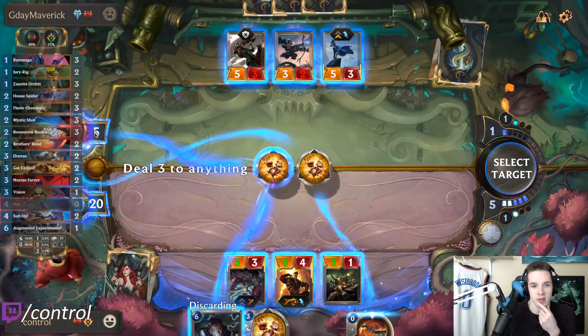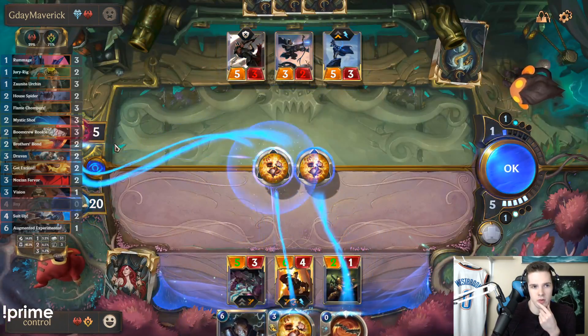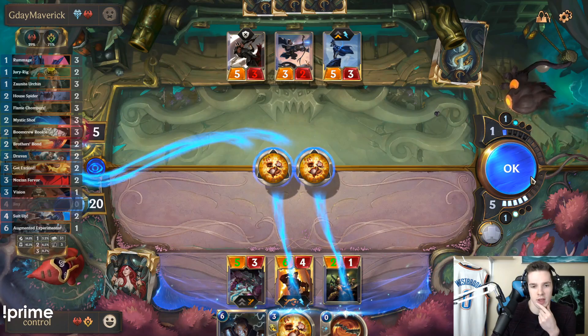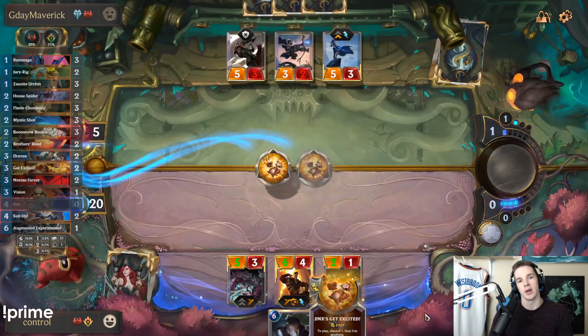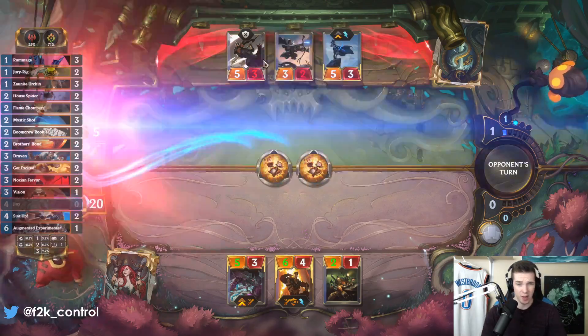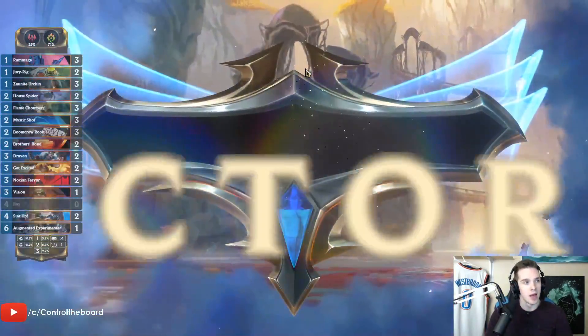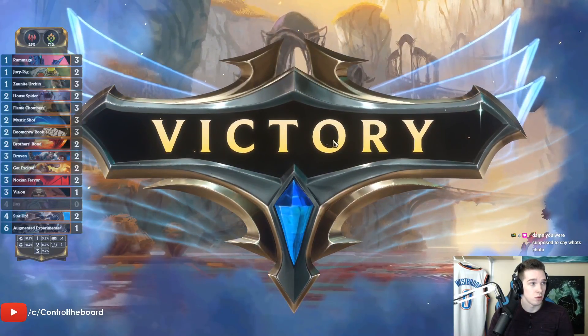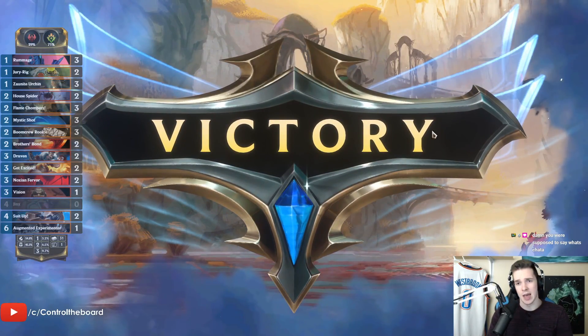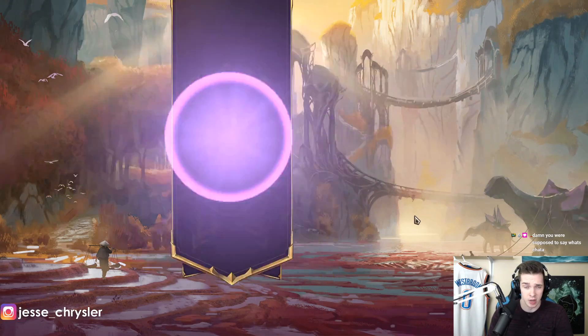He's got two mana so I can just do this and basically just win every time. I should discard another one because then I have more draw engine with that. The Experimenter is definitely interesting in those decks — I know some people play like Kid of the Arm and Reckless Experimenter. Definitely seemed like a game where he maybe didn't have exactly what he wanted, and our hyper-aggressive deck kind of punished that here.